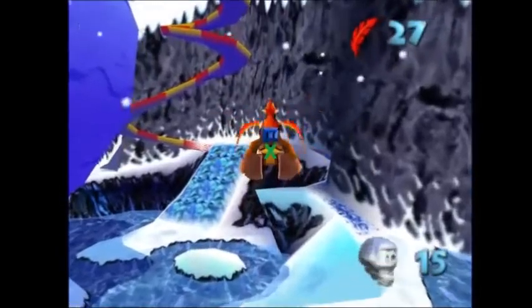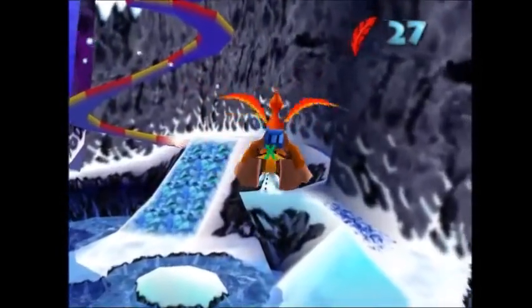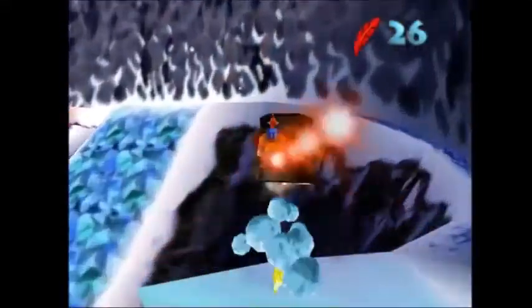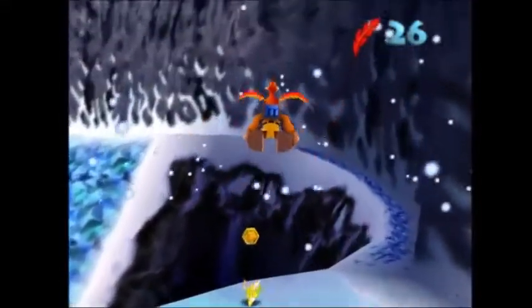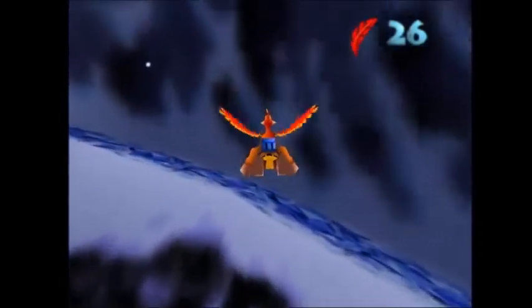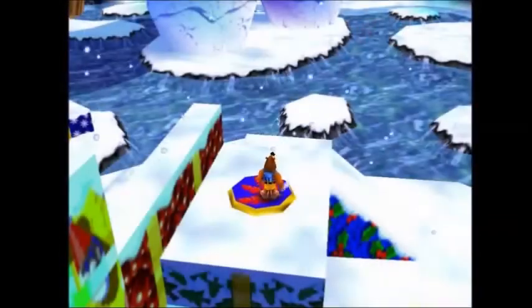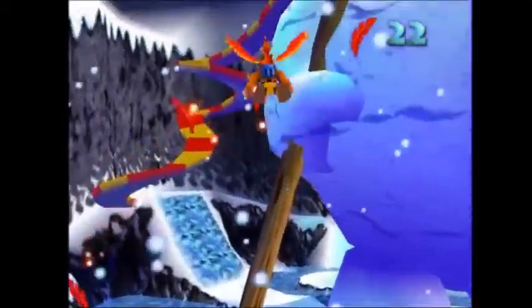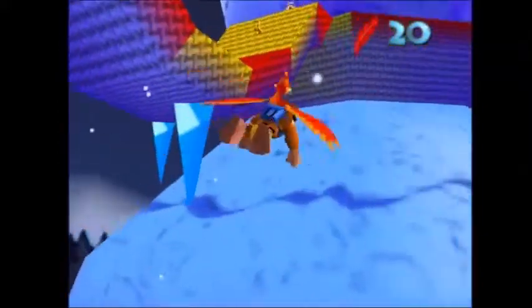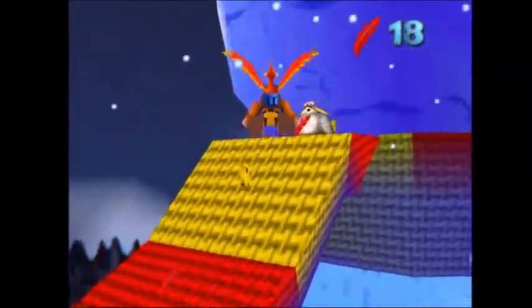When aiming beak-bomb, Banjo will shoot towards the center of the screen, as noted by the green X. This angle will change slightly when moving up or down. Quickly using feathers before beak-bombing will greatly increase the height gain while flying — the more feathers used before beak-bombing, the higher you will go.